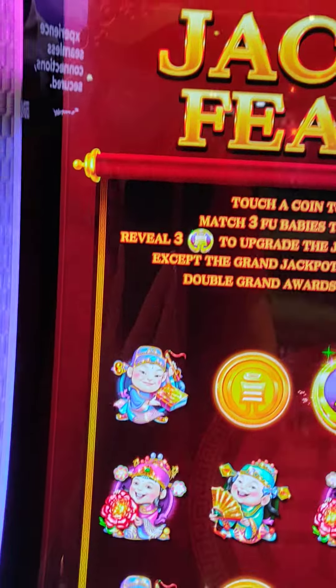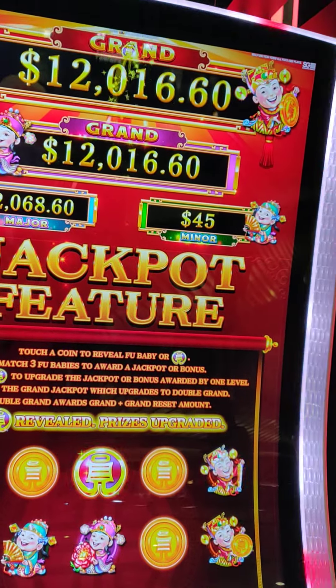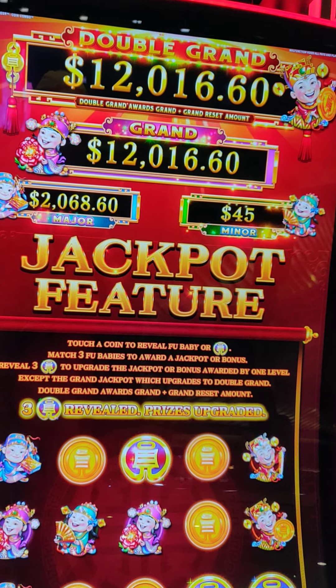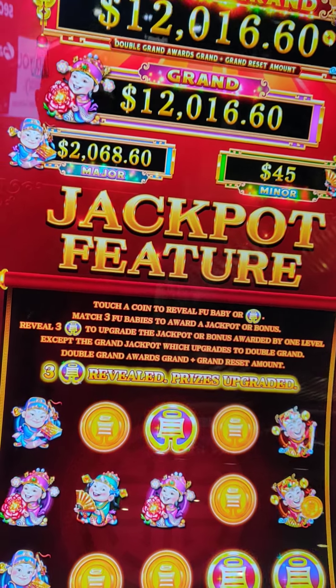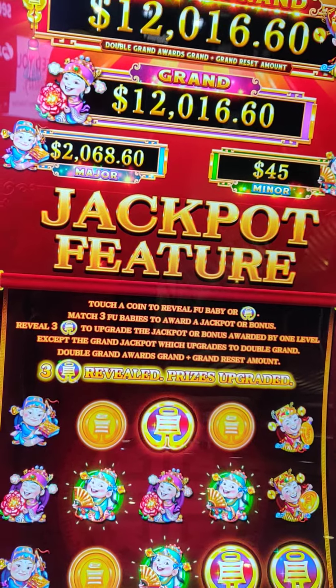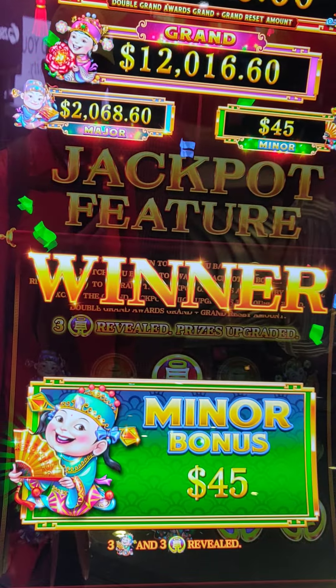Some blue ones. Three blue ones, whatever that means. We got an upgrade, I guess is what it means. Now the minor is — I don't know what happened — the minor is $45, the major is $2,000. I think I got the minor for $45.